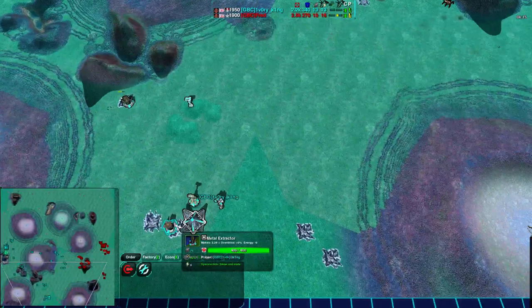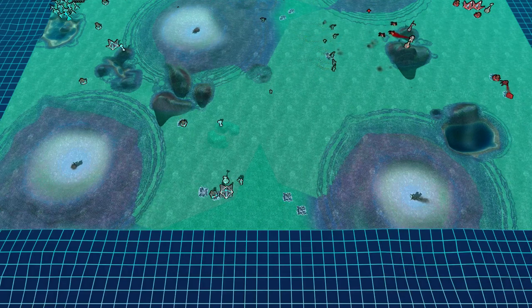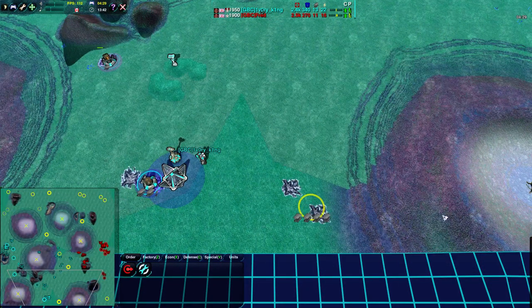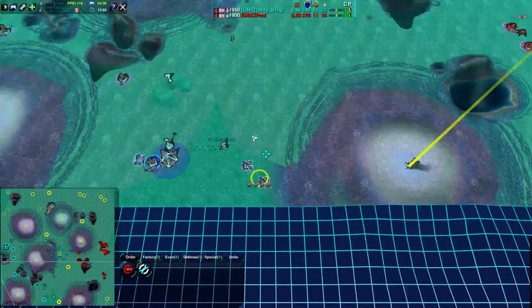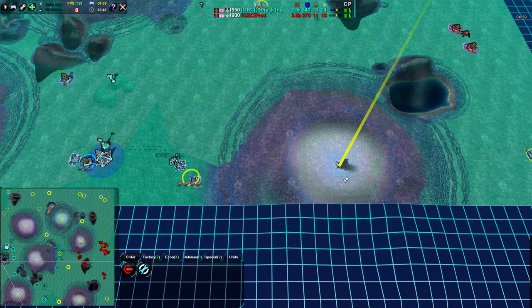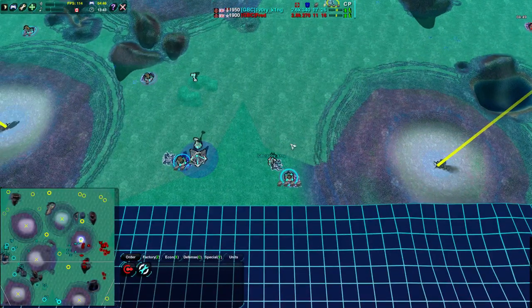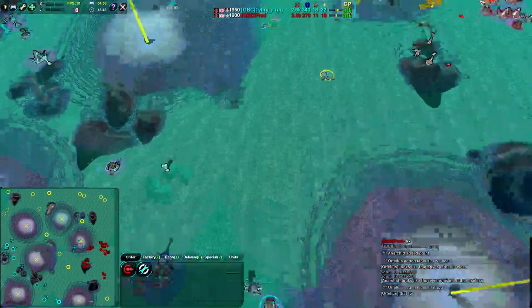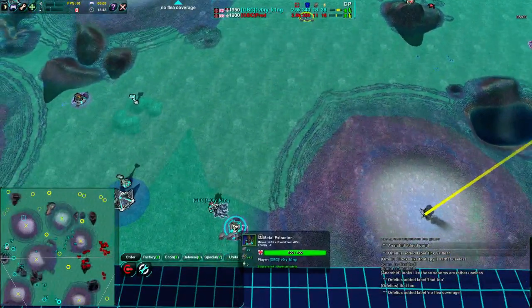Ivory King has dropped down to the South and is getting these Metal Extractors. It was pointed out last game in the chat that this Metal Extractor gives four Metal Income per extractor and can be easily overdriven. One important thing about the South side of the map is that it has a lot of overdrive potential — there are two Geothermal Events here that can be used for Geothermal Power Plants, which can then be chained over to help overdrive as well.